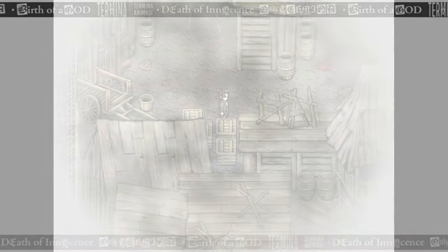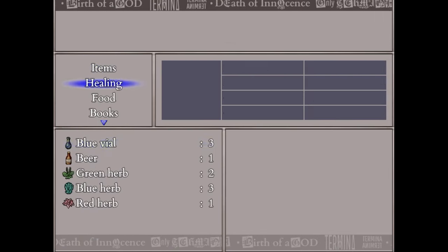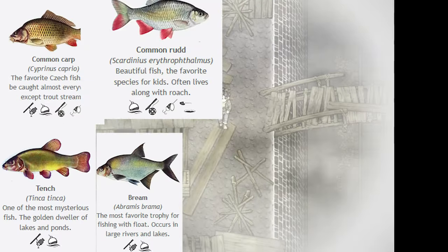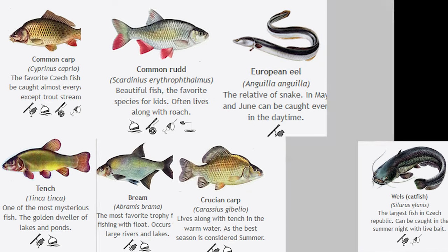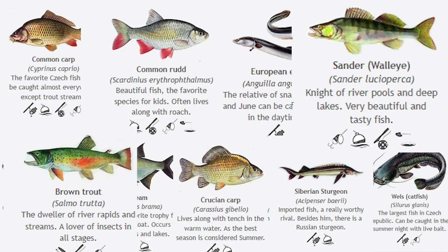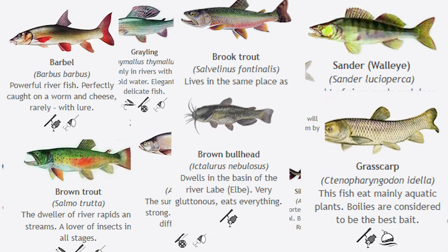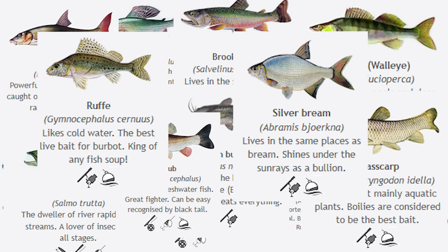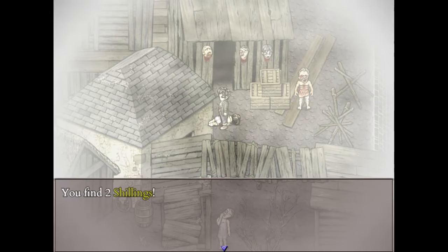Speculation. I thought I'd start with a quick lightning round of possible fish we could be catching: Common Carp, Bream, Common Rudd, Croatian Crab, Wels Catfish, European Eel, Serbian Circular, Northern Pike, Sander, Brown Trout, Grease Carp, Barbel, Asp, Common Bleak, Brook Trout, Brown Bullhead, Burbot, Ruffe, Silver Bream, Silver Carp, Vimba. I definitely butchered a lot of these fish names.